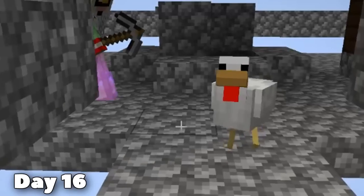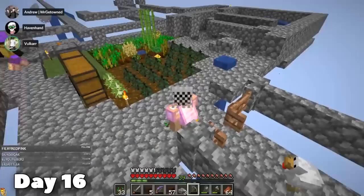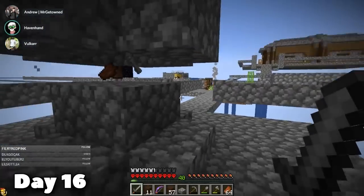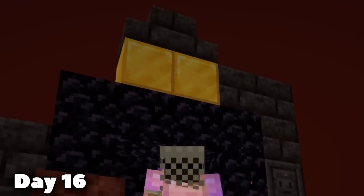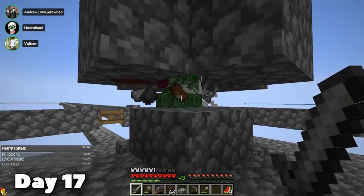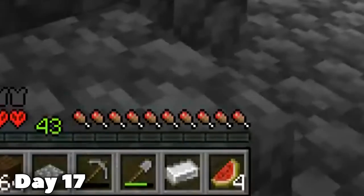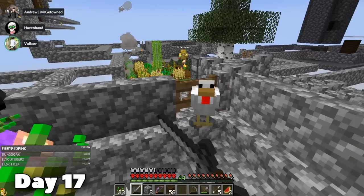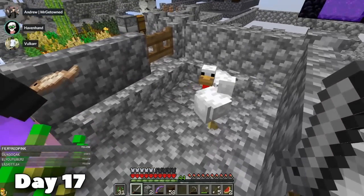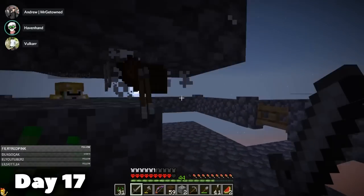We also got ourselves a chicken. After that, it was just more mob murder. I wanted to get an iron pickaxe for the gold blocks from the Nether Portal, and I already had one iron ingot from a zombie from earlier, so now I just needed two more. I was still grinding on day 17 where I got a second iron ingot, and I also got a second chicken. Considering that chickens always lay eggs, it'll just be quicker to save this chicken and breed them manually.